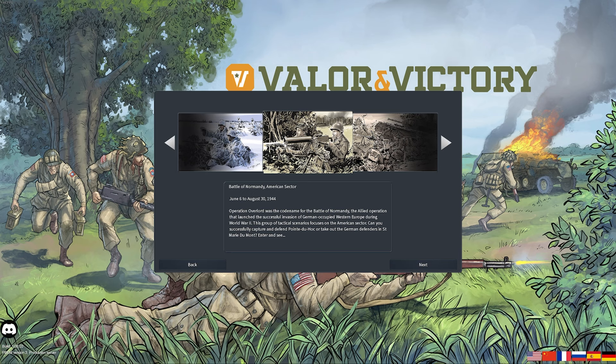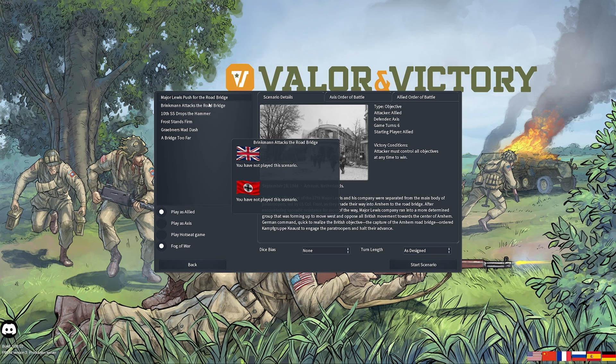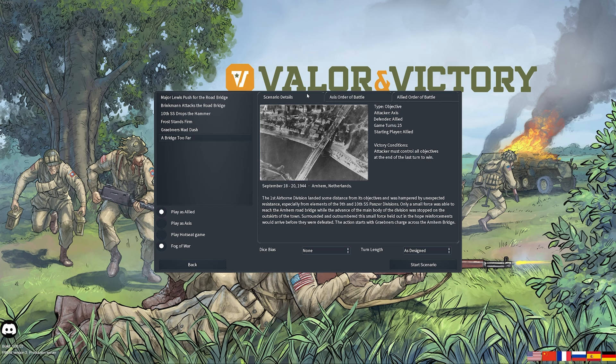You can play as both the Americans, British, Axis, and Russians in all of these scenarios, so there's not a set side you have to pick. We'll be showing off the brand new DLC today — the Battle of Arnhem. There are six new operations and you can play any of them, adjusting for length, time, and difficulty bias. So if they're a little bit too hard or too easy, you can tweak that to give yourself more or less of an artificial challenge.